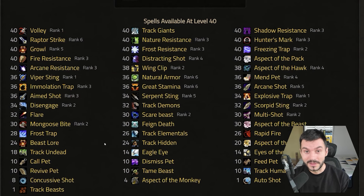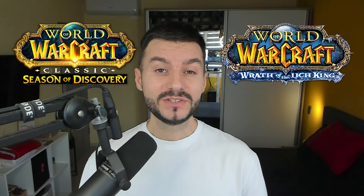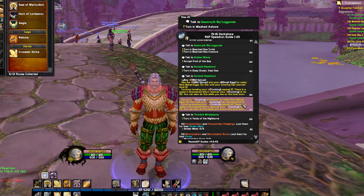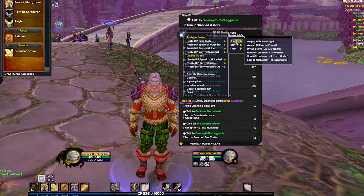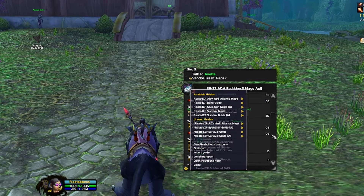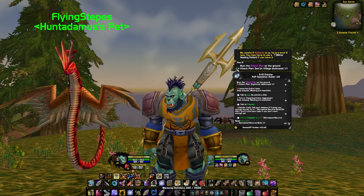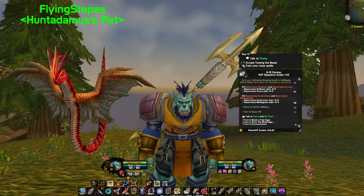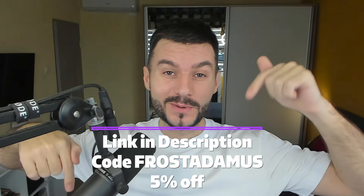If you're looking to get into Season of Discovery or return to Wrath of the Lich King, level some new alts, I highly recommend getting the Reset XP add-on. The add-on is free with all its features, and guides are available up to level 20, making your leveling fast and efficient — it now incorporates rune guides. It has the potential to accelerate leveling speed by 30–100%, saving you valuable playtime. I also use it to quest for gold at max level in each phase for maximum gold per hour. If you ever want to upgrade to the full version, use my code FROSADAMUS for 5% off. Links in the description.